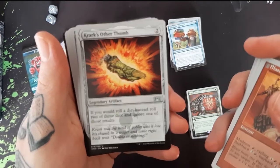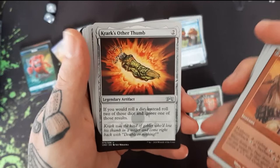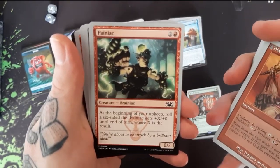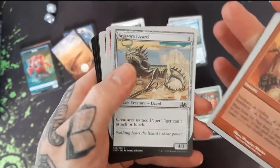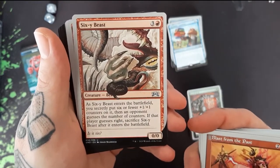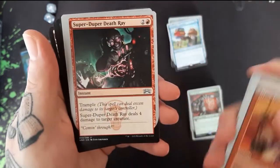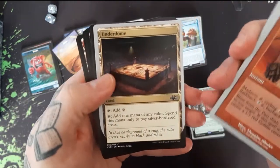We have Krark's Other Thumb — not the one on his hand, but the other one. We have a Paniac — looks like he likes some paint. Scissors Lizard — and of course that beats the Paper Tiger, comes full circle. We have a Sixie Beast. Super Duper Death Ray. And an Underdome.